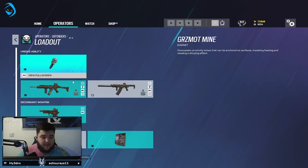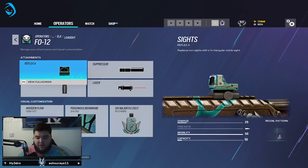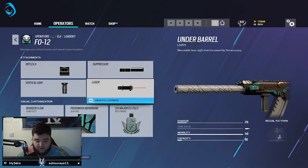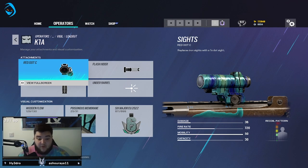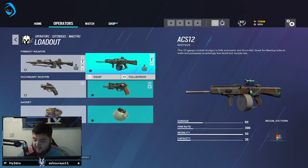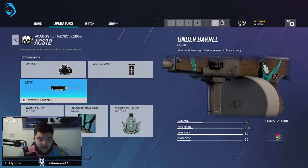Mira: Hollow with flash hider and vertical grip, and shotgun with Hollow, flash hider, and vertical grip. Ela: Hollow with muzzle brake and vertical grip; suppressor on the shotgun with reflex sight to hide that it's a shotgun, laser sight for extra hip fire accuracy. Vigil: Red Dot C with flash hider. Maestro: on the ACS12 it's 1.5x, vertical grip, and laser sight.